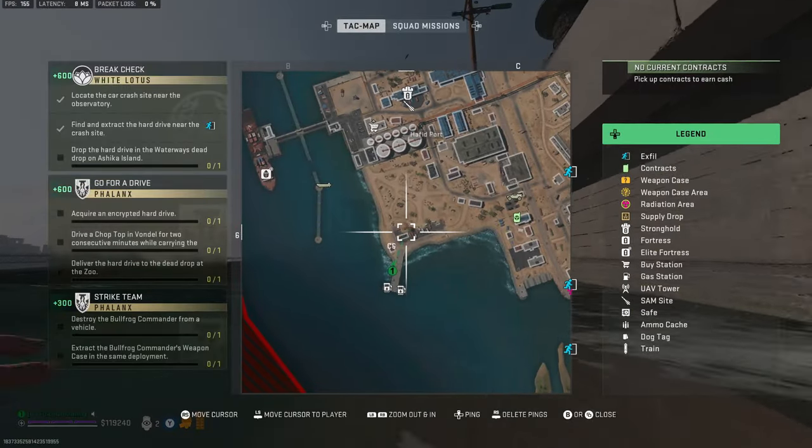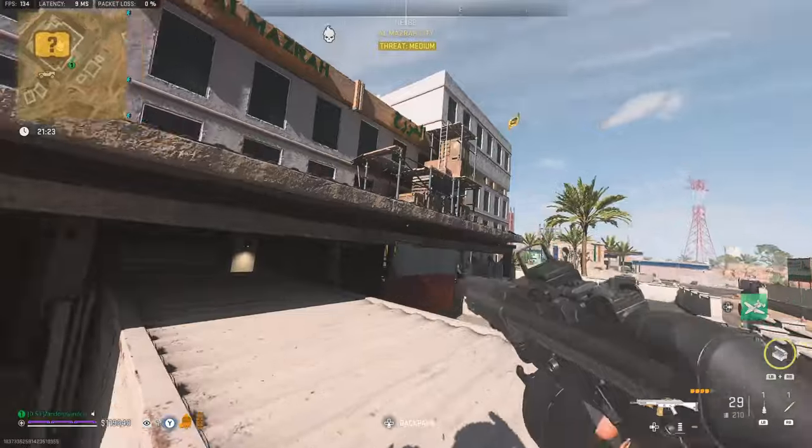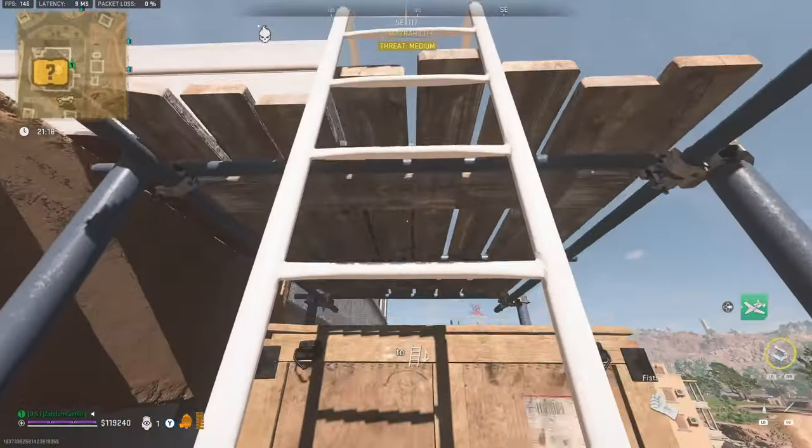We actually don't need the key to kill him. We just need to go up this way and I'll show you how to kill him without actually going in.